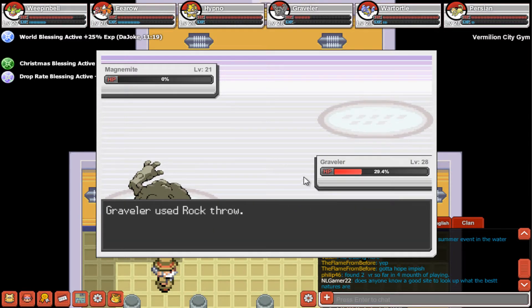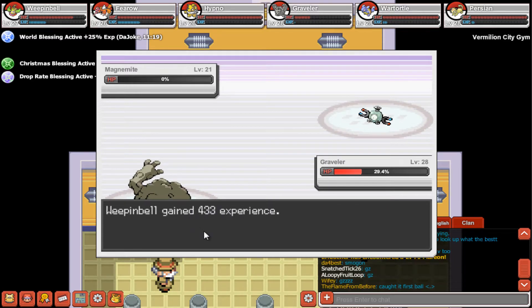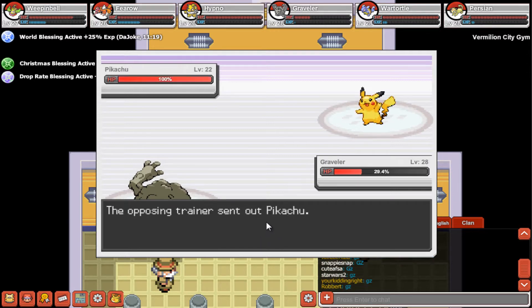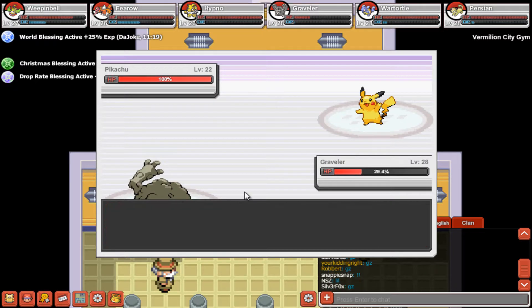Let's use Rock Throw for now, alright. Recall Magnemite and Pikachu — let's use Magnitude. Magnitude 4. Yeah, it's super effective!